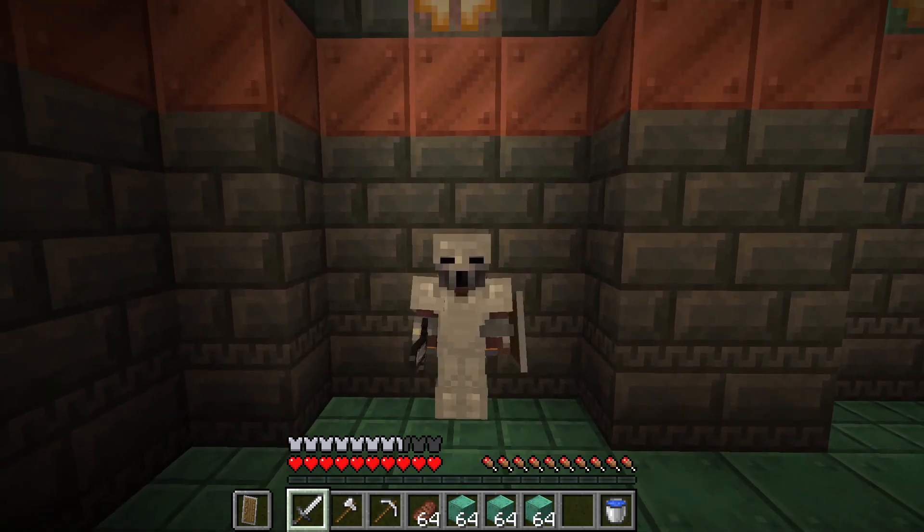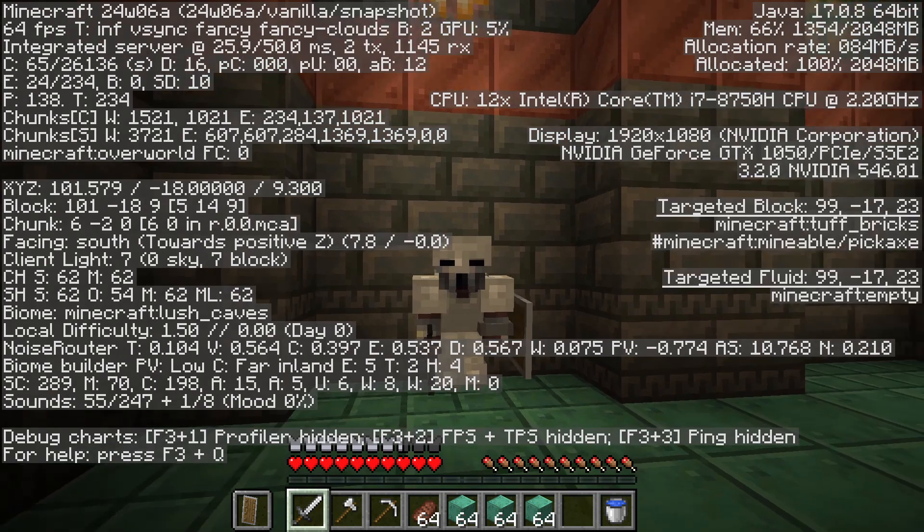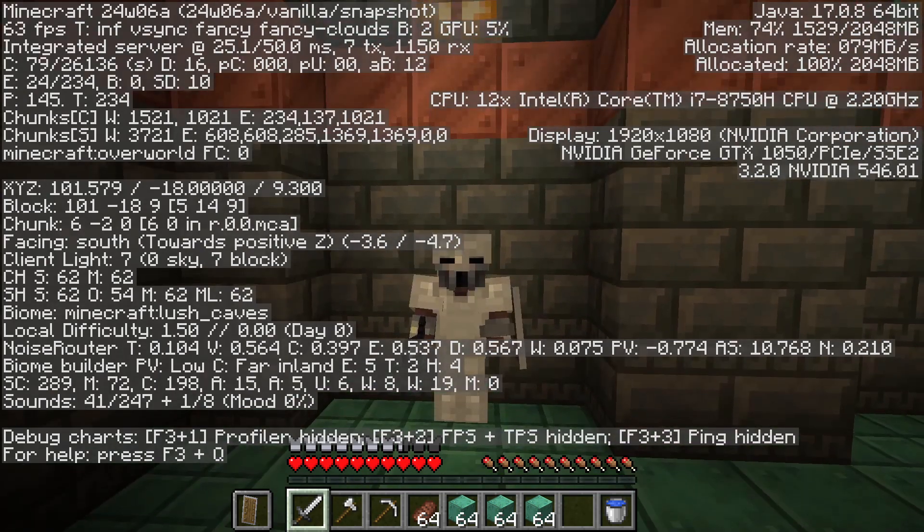Currently, the only way to get the Breeze and the Wind Charges is to find them in the Trial Chambers. To find the Trial Chambers, you're going to be mining between negative 40 and negative 20 — around negative 30 would be pretty good. You can press F3 in Java Edition to see where that is, in new chunks obviously.